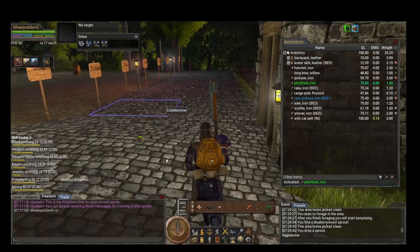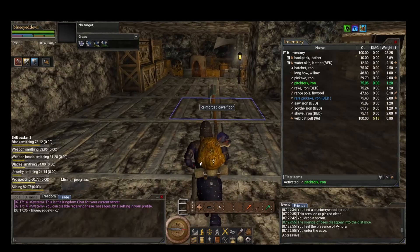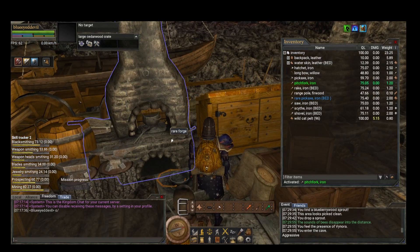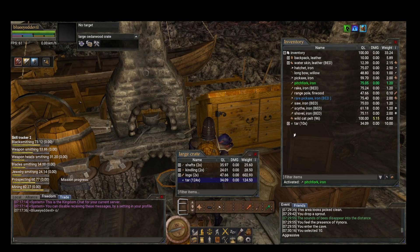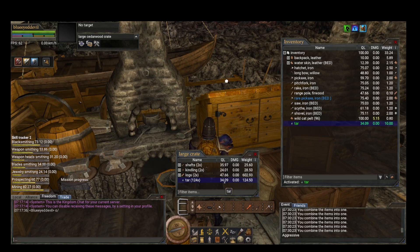Combining is straightforward as well. You take two of the same item — like tar, for instance. You click one to activate it, highlight the group, then right-click on the non-active one and hit Combine. That lets you combine stacks of the same item. For metal, you have to combine it while it's hot — you can't do it when it's cold.